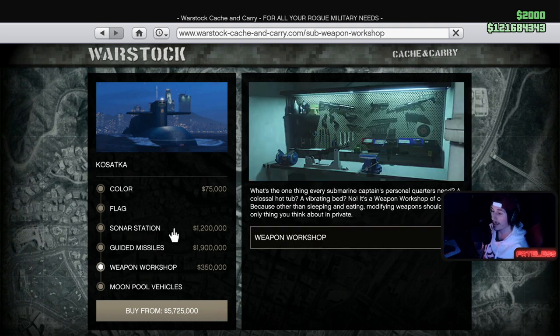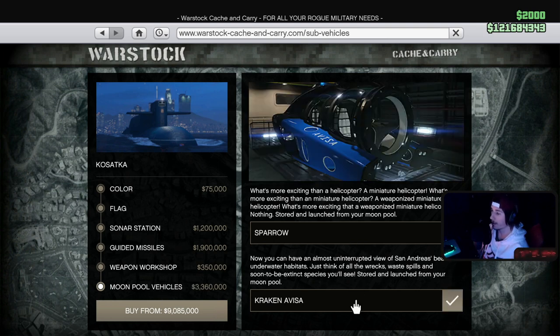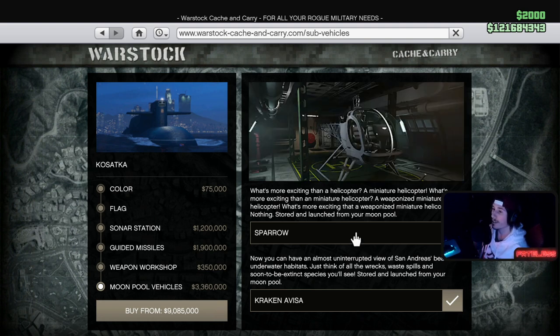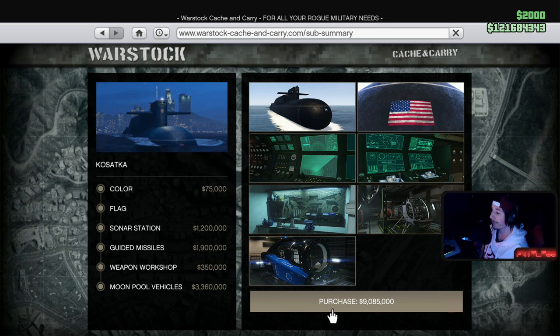Weapon workshop — we got one of those on here. Always nice to have. And moon pool vehicles — we can buy both of them. We can get the Sparrow. So we can have helicopters off of the submarine. And then we can have a submarine craft too. Those cost 3.3 million total. As I guessed, we're just under 10 mil for the whole submarine decked out. I am here today to waste all my money and buy it for all of you guys.